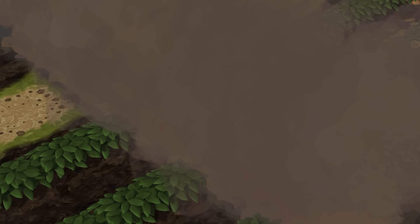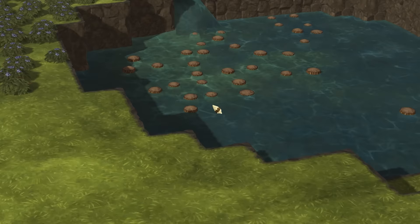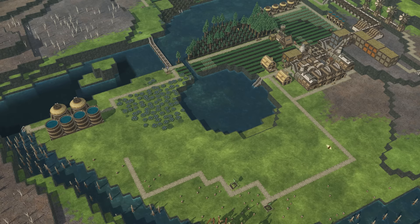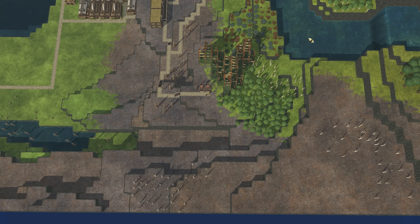Yes! The water's flowing in which is going to drop the levels down quite a bit. Look at this area here - it is now all green! We can add more farms - this is brilliant! What a fantastic idea! There we go, everybody's connected up again. It's reached the top - that is absolutely brilliant!